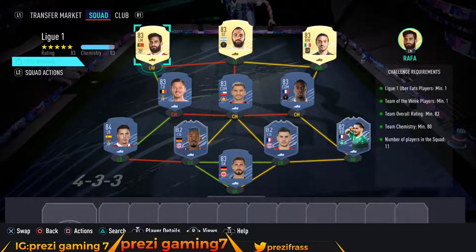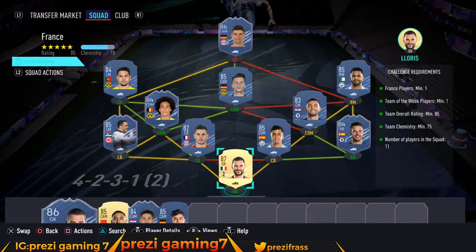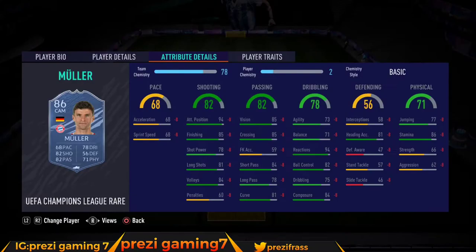Overall this squad is gonna cost you somewhere around 40,000 coins give or take — the inform pushes it up a little bit. Now for the next squad: the France squad requires one French player, one Team of the Week card, an 85-rated squad, and 75 chemistry. No loyalty needed, but this one is a bit more expensive.